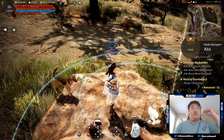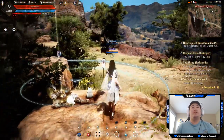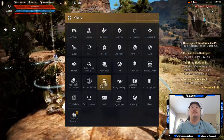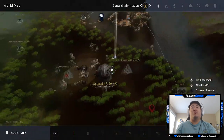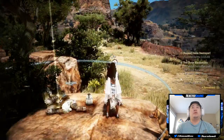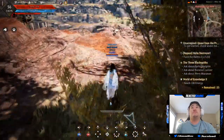What is up guys, it is Nick. We are going to be practicing some of the awakening skills today, giving them a test. We have to get to level 60 to unlock them all, but we're over here at the Abandoned Iron Mind — not trying to fight anything difficult, just trying to test some stuff out.